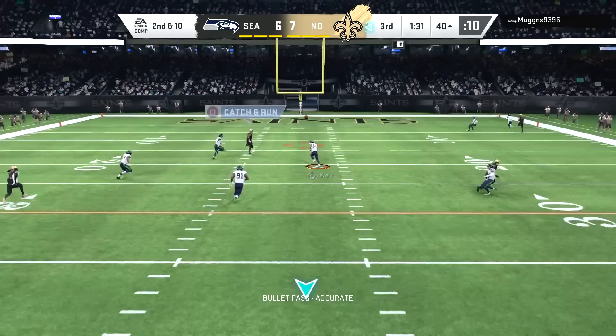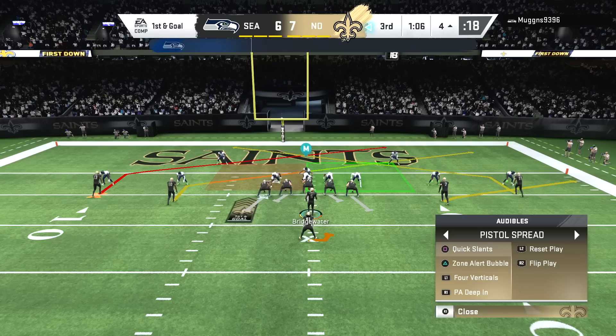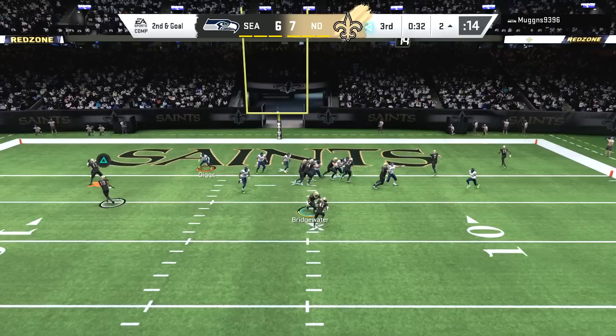My opponent only rushing two on second down, but Michael Thomas still gets open deep and that will activate double me for Michael Thomas late in the third quarter. The Saints are looking to extend the lead — a perfect opportunity to hit up Michael Thomas — but not just yet. First things first, let's try to run the ball in with Alvin Kamara. I don't want to waste double me right now since there's not much space to work with at the goal line.